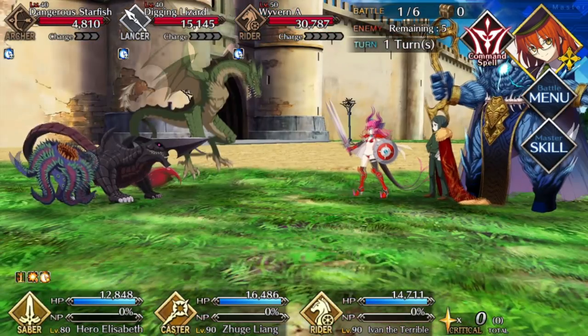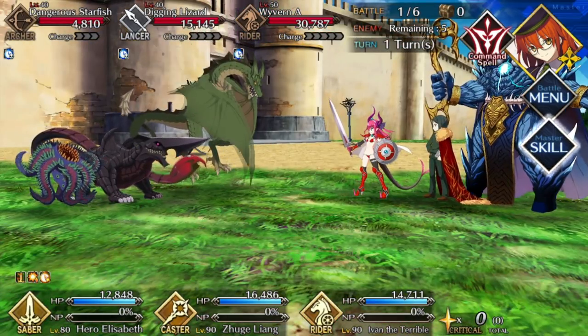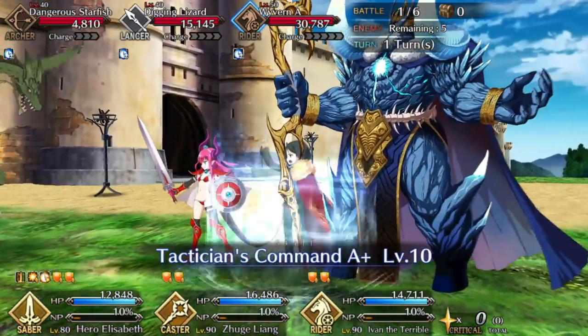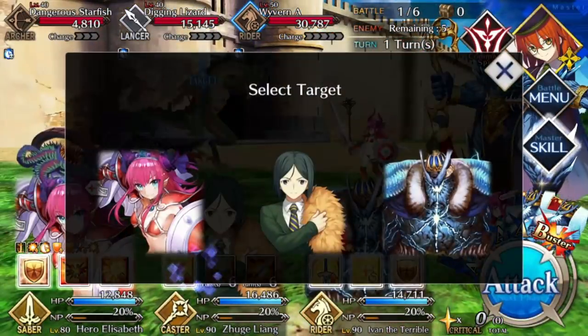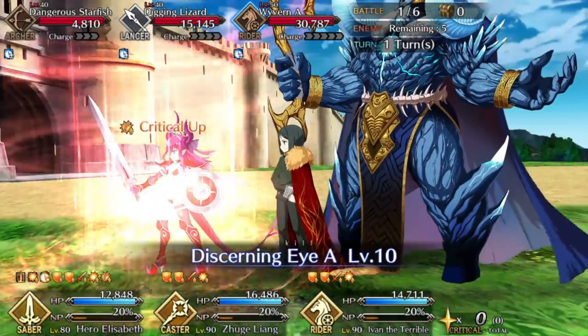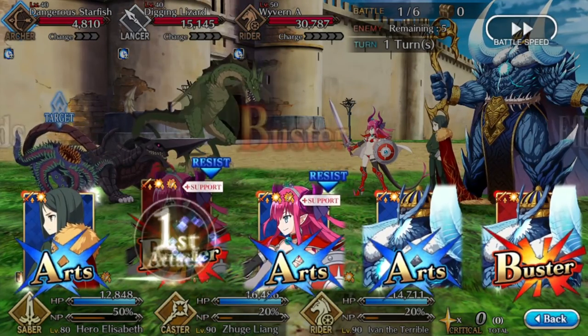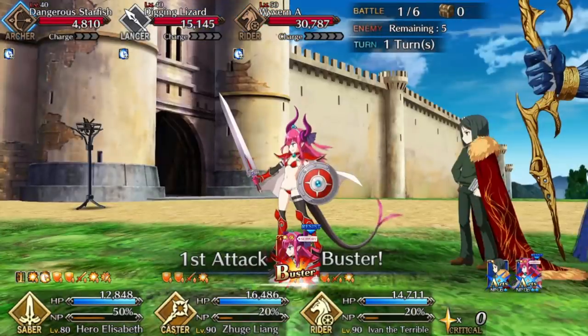Hey, welcome back nerds. Afino here with a guide for the Elizabeth Exhibition Quest. This is a fun one — plays very differently from the others, really from anything else in the game. The core idea is that you have a mandatory support Elizabeth, and unlike Musashi, she does all the heavy lifting if you raise her up right.